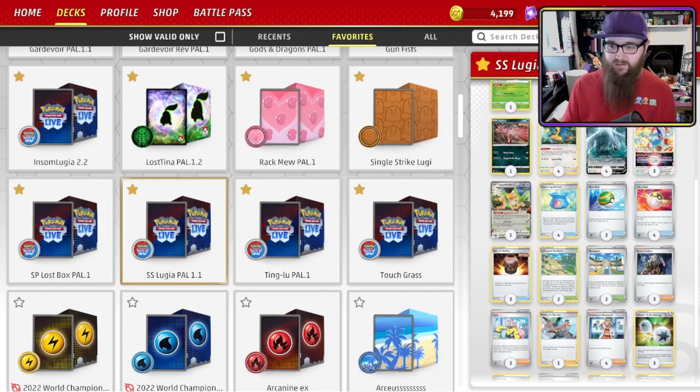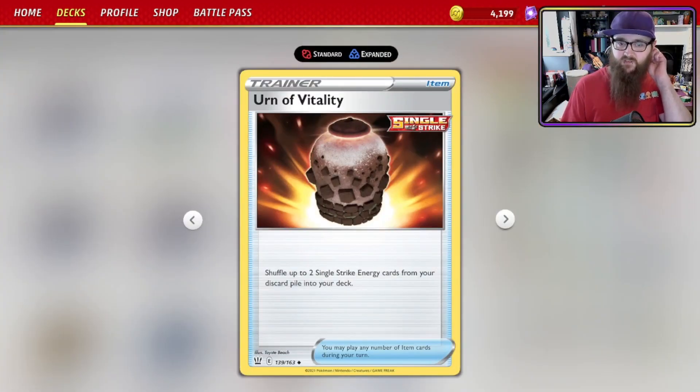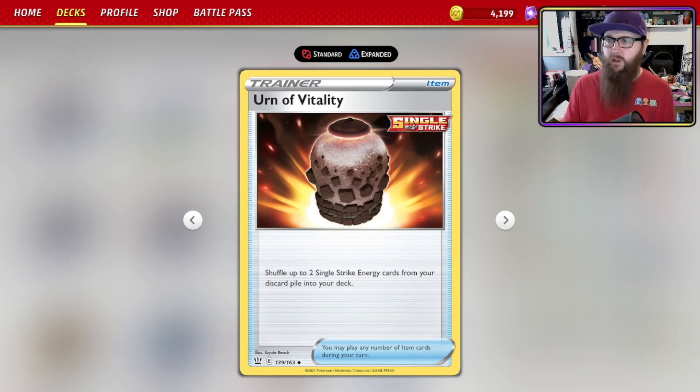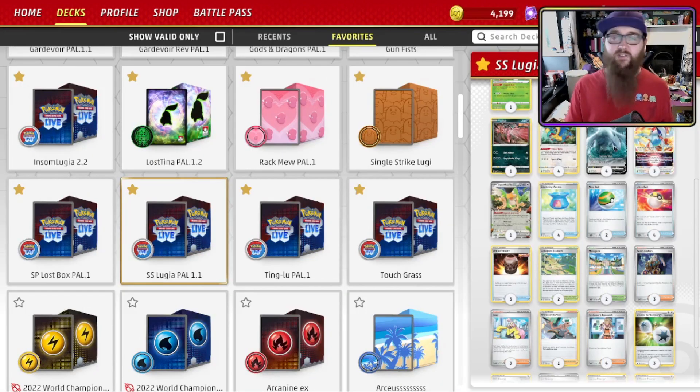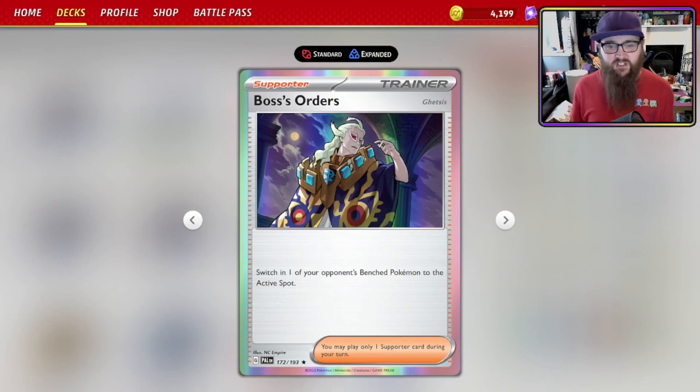We only play one other item card: Urn of Vitality — shuffle up to two Single Strike Energy cards from your discard pile into your deck. If a Pokémon loaded with Single Strike Energy gets knocked out, Urn of Vitality brings them back up to power up the next one. It's a lovely little combination, and it's good if you've had to discard them early via Squawkabilly or Professor's Research.